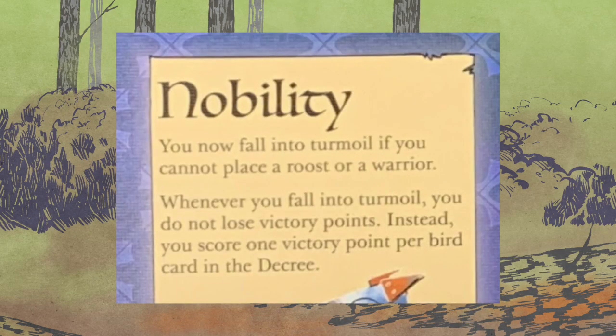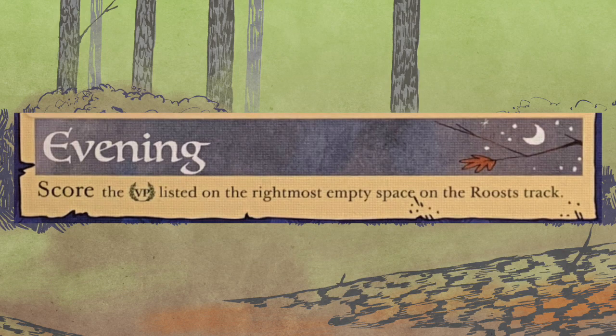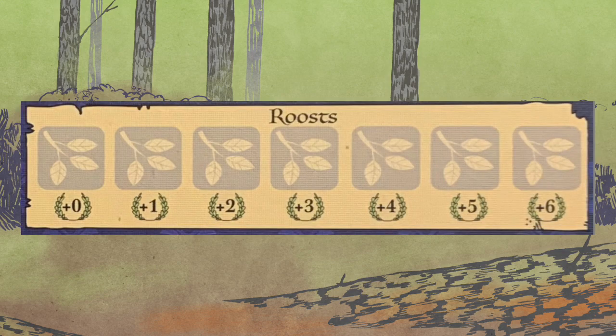Most of the time resting is the next step anyway — evening is coming up next. However, there is one trait card that allows this to happen earlier, which is why that rule is there. Speaking of evening, you're going to score victory points listed on the rightmost empty space of the roost track. They start with one roost on the board which gets them nothing, but the second roost gets them one and they go up from there by one victory point. If you have all six or seven roosts on the board, they get six victory points. And that's the Electric Eerie.